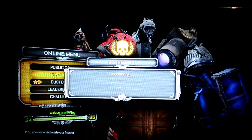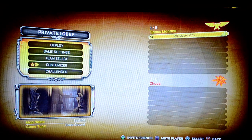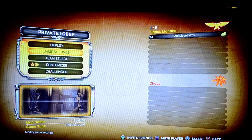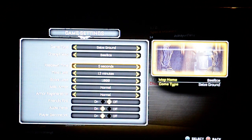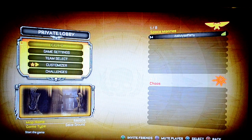You go to private match, and obviously you're going to be doing this by yourself. It doesn't matter which team you're using, so you can pick either team. And now if you're doing the win challenges, then this is also an easy way to farm those. So you want to go to game settings, make sure it's on Seize Ground, and you want to use Basilica. Change your time limit to 5 minutes and your score limit to 500. Everything else is fine. After this, we just deploy.